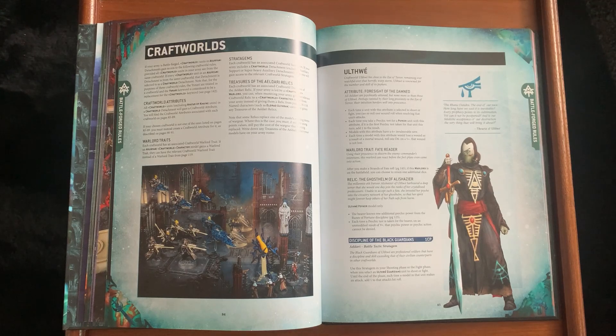Then you've got the stratagem Discipline of the Black Guardians: you can use it in the shooting phase or the fight phase and it adds plus one to your squad's attacks — great if your Guardians are any good.